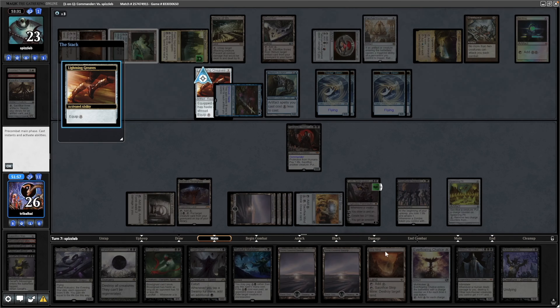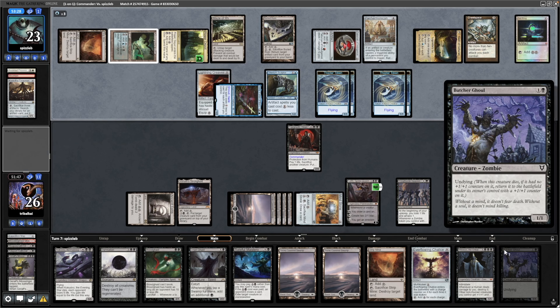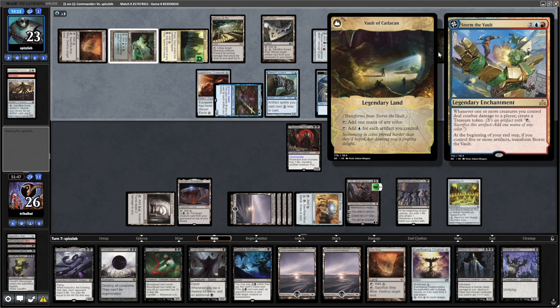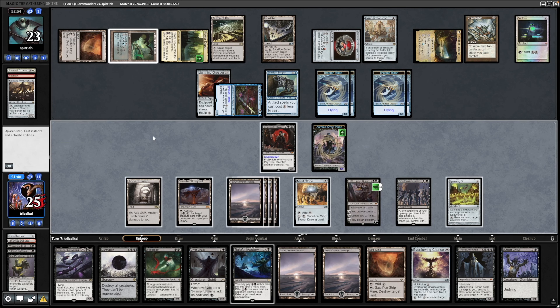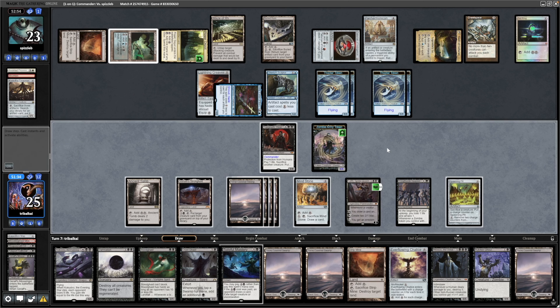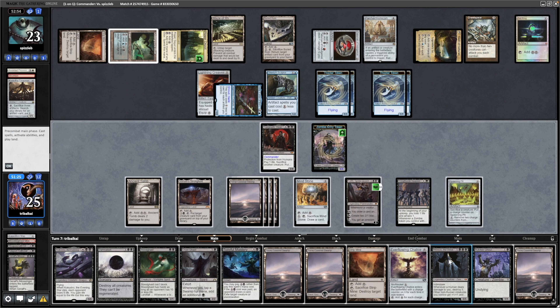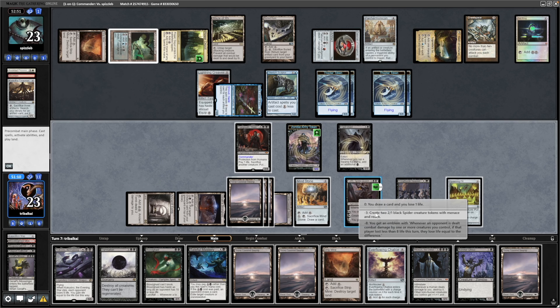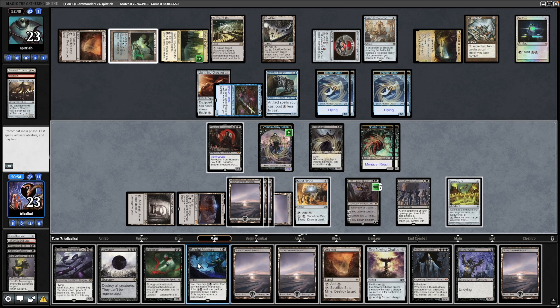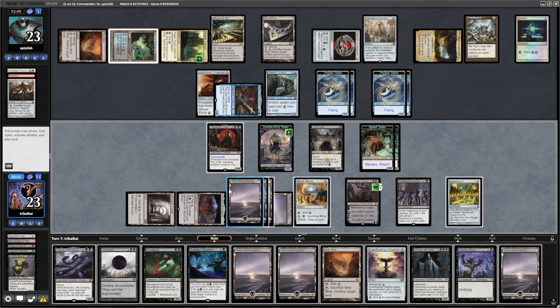We might have to make some difficult decisions — down comes the Forge Master. They equip the Lightning Greaves to it, so one, two, three, four, and five creatures are going to be sacrificed here, which is a shame, but I think we'll still be all right — we can make more tokens next turn with Lolth. We clear our board but we do manage to get rid of the Kuldotha. Drew into a Strip Mine. There's a Baleful Mastery — Macaeus is a combo piece, Butcher Ghoul is another combo piece. The question is: do we get rid of their white mana with the Strip Mine or the Vault of Catula?